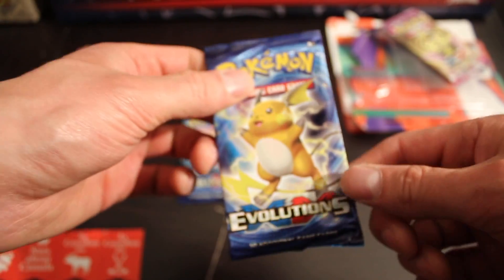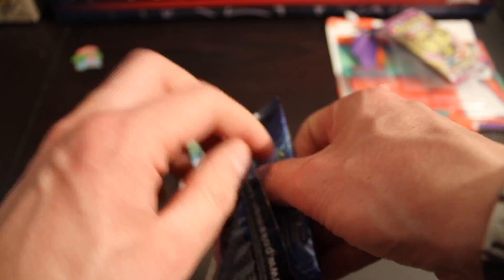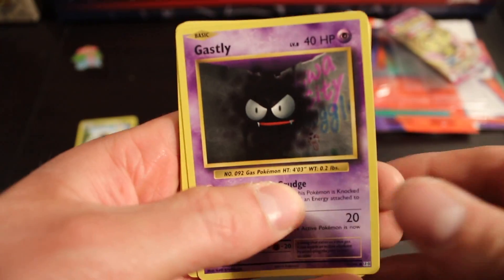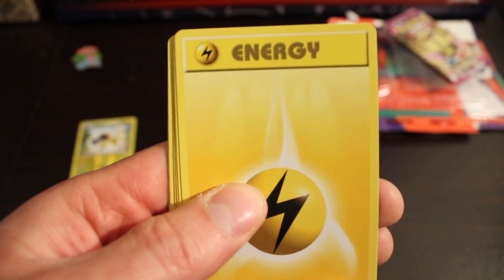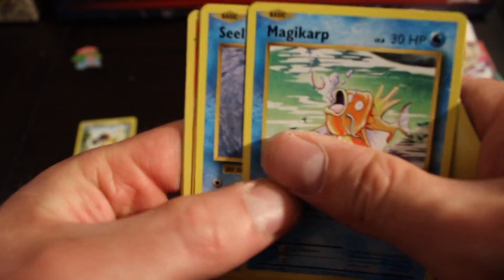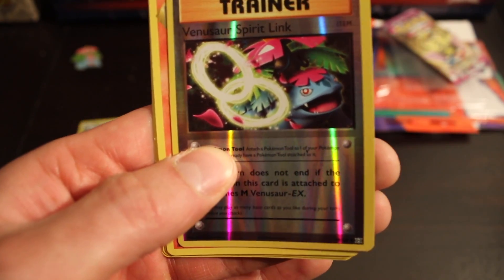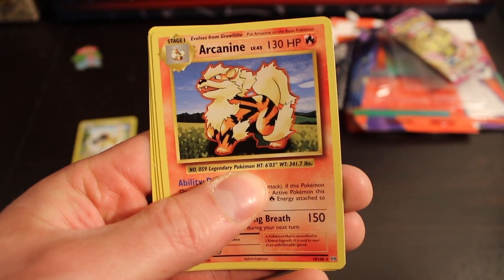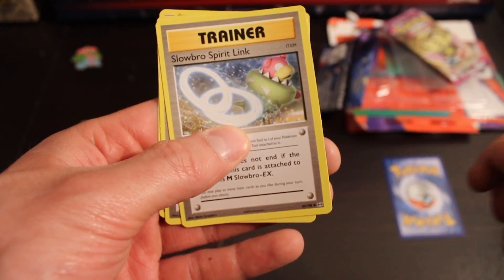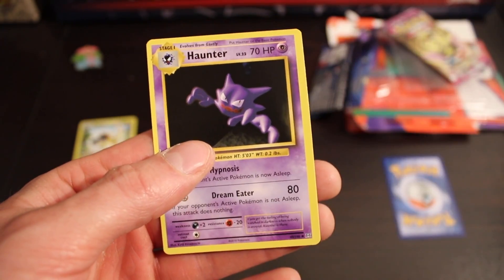I think I'll leave the Venusaur until last. Let's rip open the Raichu. And we see a Gastly, a Caterpie, an Energy, a Magikarp, a Seel, a Venusaur Spirit Link, an Arcanine, a Slowbro Spirit Link, a Broxgate, and a Haunter.